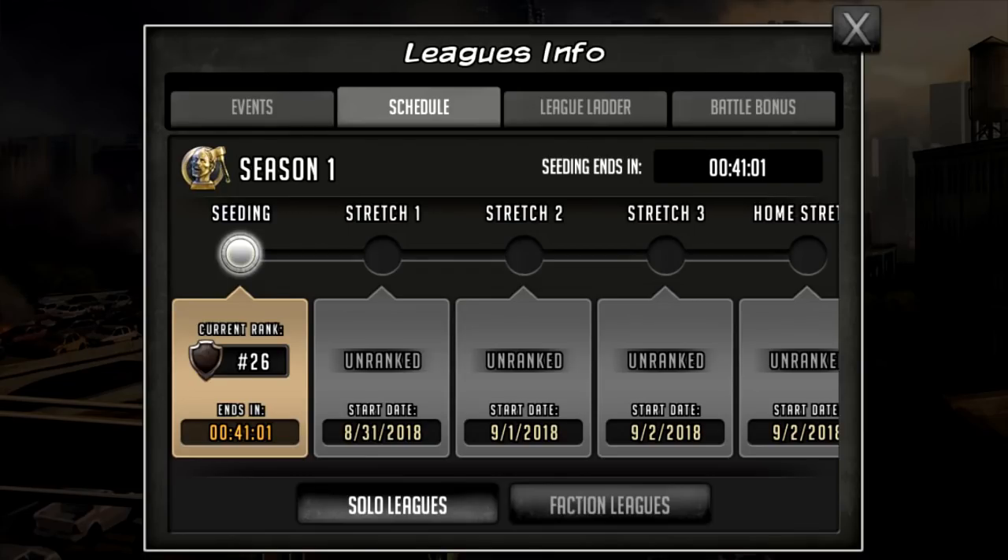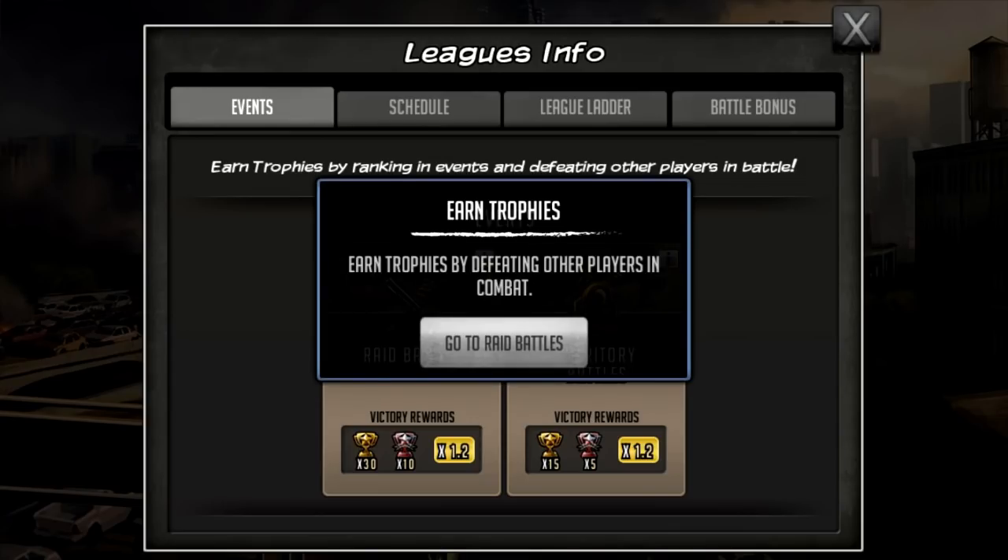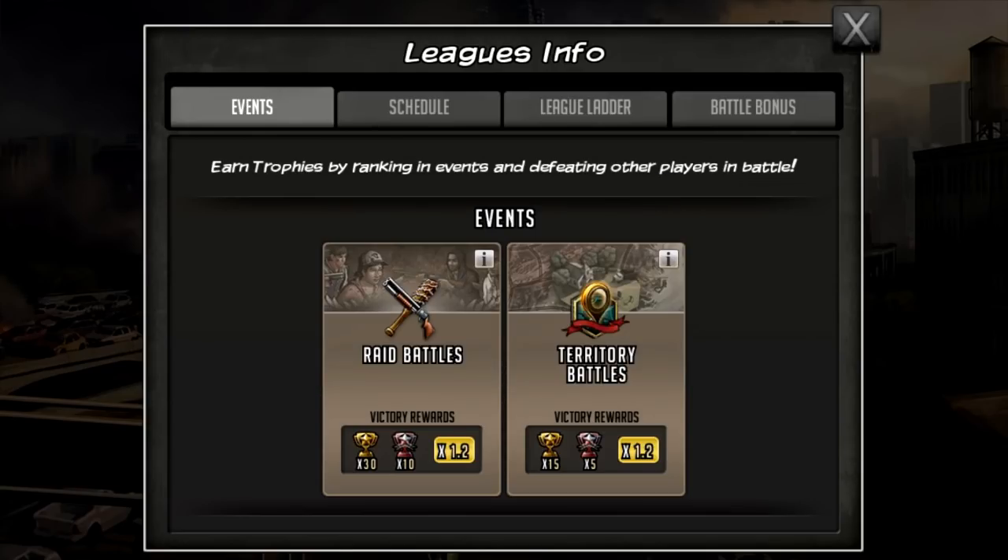On the events tab you can see which events are currently rewarding trophies. Raid battles and territory battles always reward trophies, so there's actually going to be a use to doing raids now. For one raid attack you get 30 trophies, and for one territory attack you get 15. You can do up to 10 territory attacks and six raids in terms of energy refreshes.